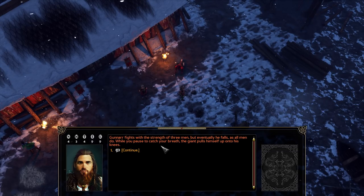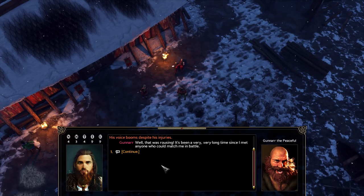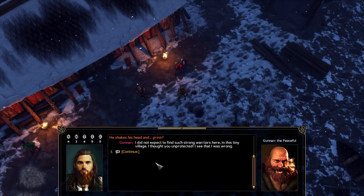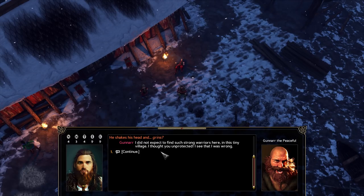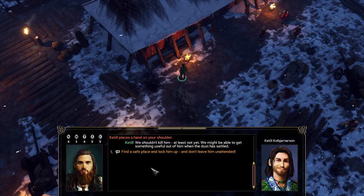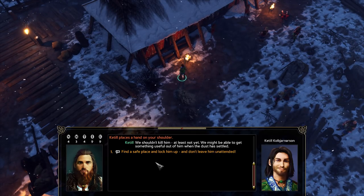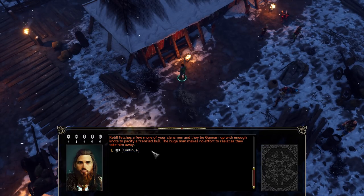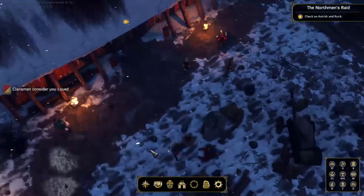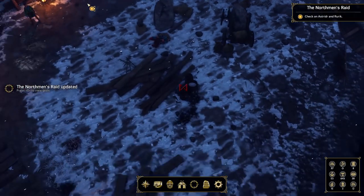'Gunnar fights with the strength of three men, but eventually he falls, as all his men do. While you pause to catch your breath, the giant pulls himself up onto his knees. His voice booms despite his injuries: Well, that was rousing. It's been a very long time since I met anyone who could match me in battle.' He shakes his head and grins. 'I did not expect to find such strong warriors here in this tiny village. I thought you were unprotected - I see that I was wrong. I know when I'm beaten. I surrender.' Clansmen consider you loved - fantastic, I'm loved by my clan.